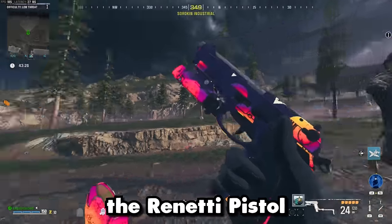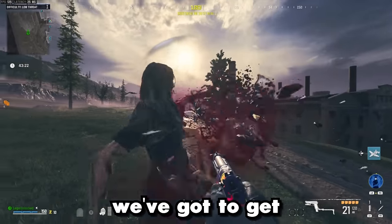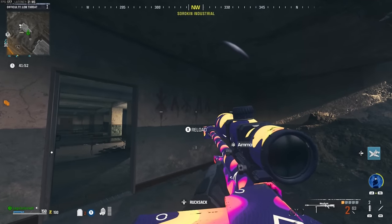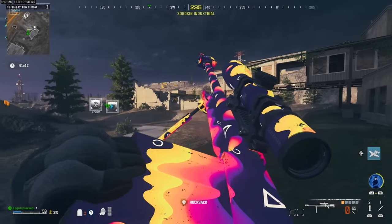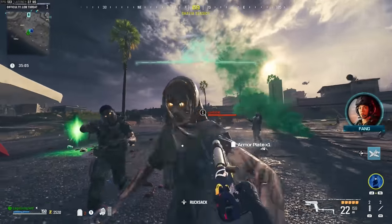For the next camo, we've got to use the Renetti pistol. First, we've got to get it to level 14. Once it's level 14, we've got to get 250 point blank kills in Zombies. You guys should know the drill — step one, head to an exfil. It looks even better in darker areas. There are so many good looking base camos in this game, and this one might just take the cake. Now we've got to get 250 point blank kills — easy peasy.